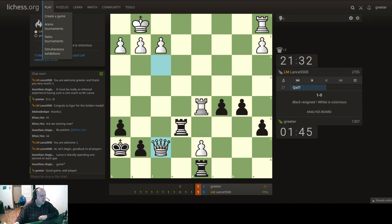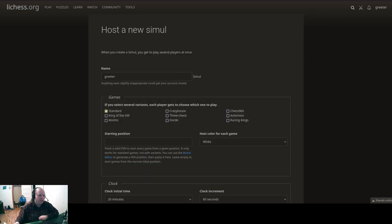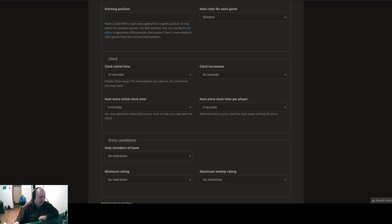Now that that's done, we'll open a new tab and go to simultaneous exhibitions - you can actually host your own simultaneous exhibition. You pick what name you want to give it; anything even slightly inappropriate could get your account closed. It does pick your username automatically. You can select several variants, which I thought was really interesting, and if you pick more than one variant, players get to choose which one they want to play against you. You can enter a starting position using an FEN, though this only works for standard games. You can also pick a host color for each game, and pick an initial clock time with a clock increment.